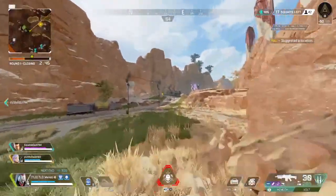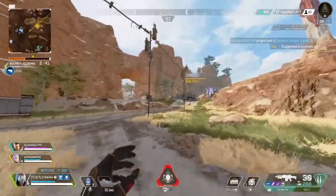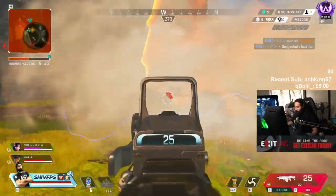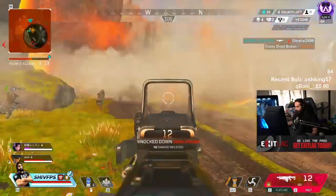If you do find it, you are kind of lucky. If you are a Bangalore, you are very, very lucky if you find this, because every time you shoot your smoke, you can see enemies either in the smoke or on the other side of it, and you can just straight up beam them.